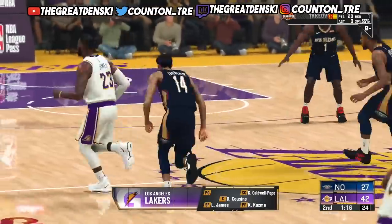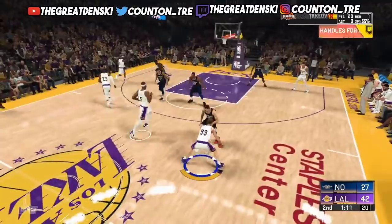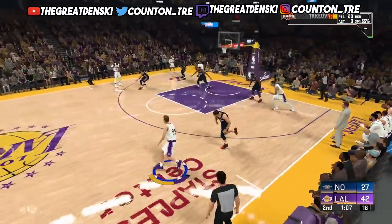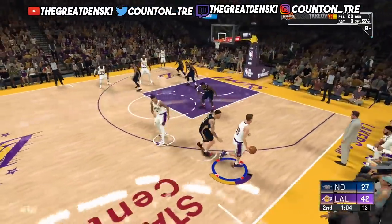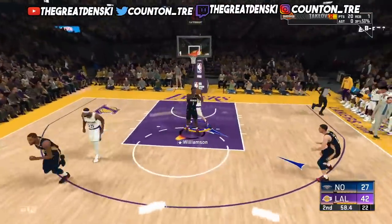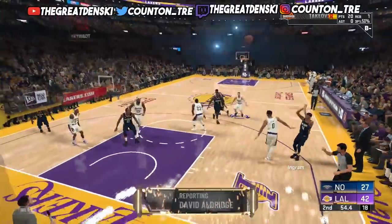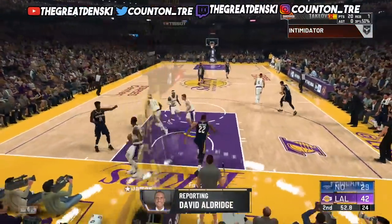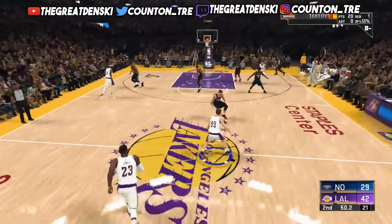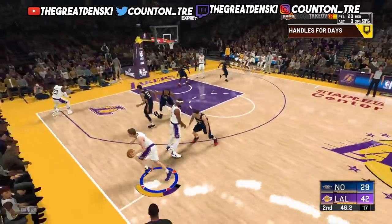If you play on a lower difficulty like pro, you're not going to get the difficulty bonus that you'd get on all-star, superstar, or Hall of Fame. But since you're not getting those bonuses, it's easier to be more efficient — easier to get more greens and hit more whites on this difficulty. This year in 2K, they're not letting you get away with too much; you pretty much need a good release and a good amount of space, unless you have certain badges to help hit those shots.